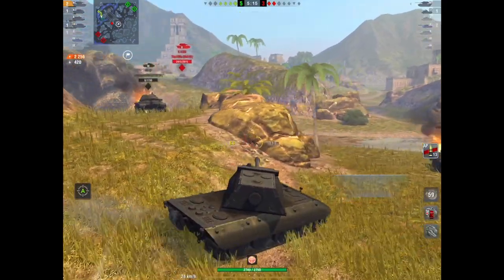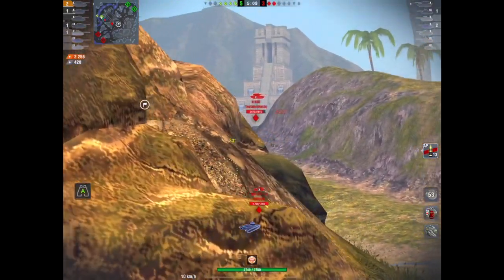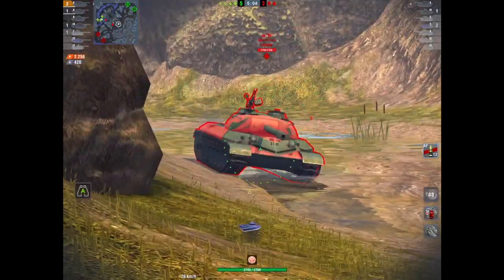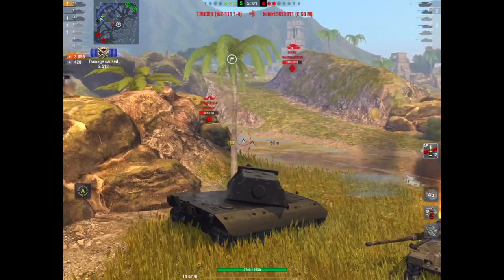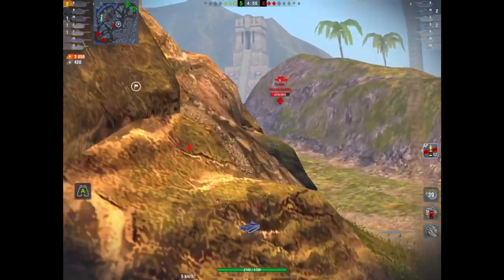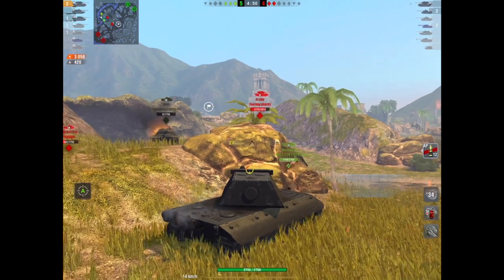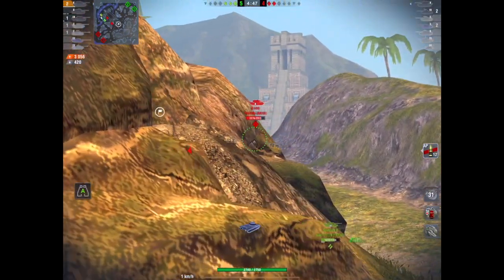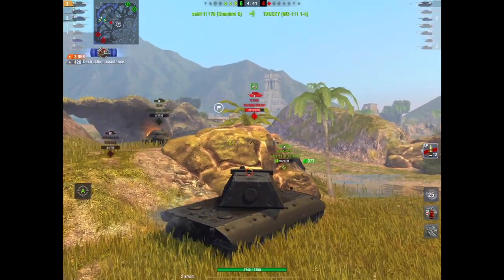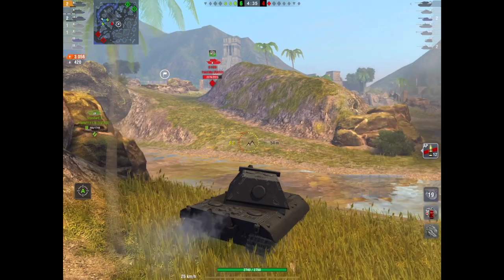We've done 2256 damage and bounced 420. Mo has always been there — I went past him earlier and completely ignored him. I didn't want to engage with him; I wanted to take out some of the other tanks first, which we've done, allowing us to then focus on the bigger tanks. I've still got all my hit points, done 3056 damage, blocked 420, and taken two kills. This is why I love the E100.